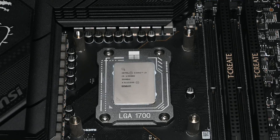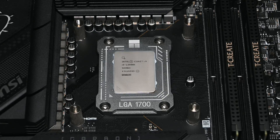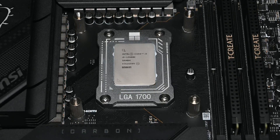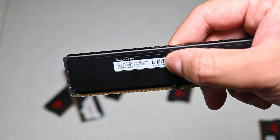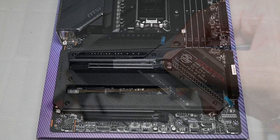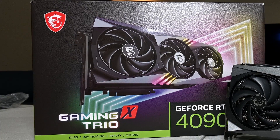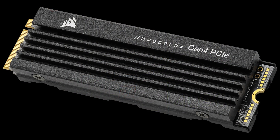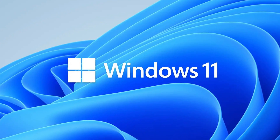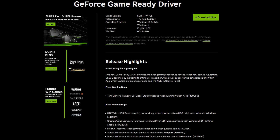Before diving into our gaming benchmarks, I wanted to quickly highlight the specs for our test system. For the CPU, we've got an Intel Core i9-13900K, which has its P cores running at 5.7GHz, E cores are clocked at 4.6GHz, and the ring is overclocked to 5GHz. For the memory, we've got 32GB of Team Group's TCreate DDR5-7200 with tuned timings. The motherboard is an MSI Z790 Carbon Wi-Fi, the GPU is an MSI RTX 4090, which runs its core at 3GHz, and its memory running at 24GB per second. All our games are stored on the Corsair MP600 Gen 4 NVMe drive. We have our test system running the latest Windows 11 updates, and we're using Nvidia's latest 551.61 drivers with the Nvidia Beta app.